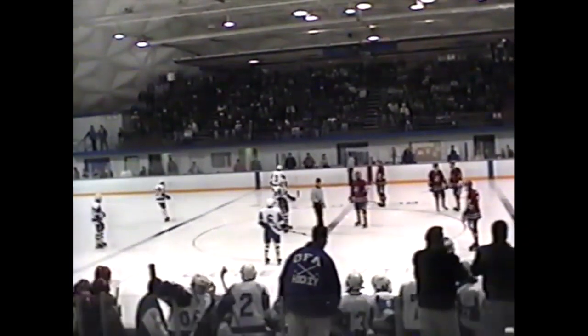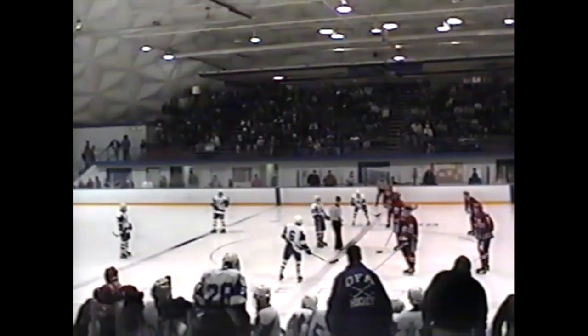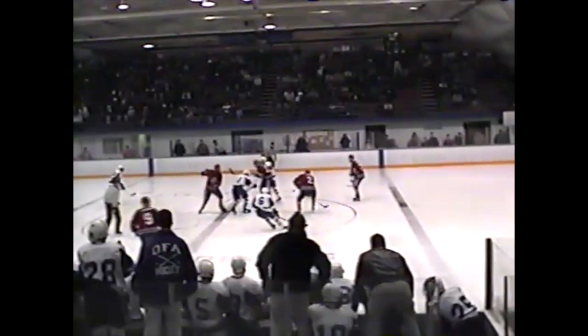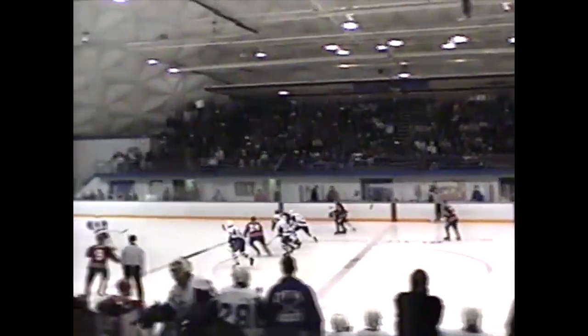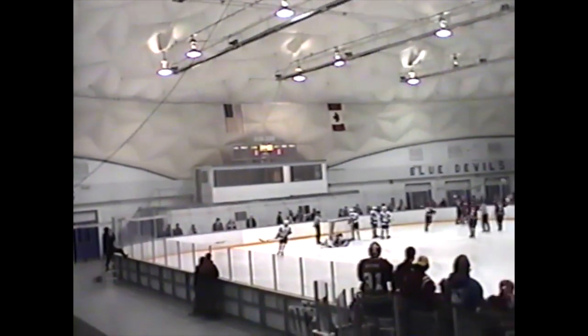We're ready to start the second period. Hazel out there to take the faceoff against Charlton — starting just the way they did in the first period. Off the draw, puck comes to Barkley. He skates it across the red line, dumps it in the zone. In behind the net. In after it is Jared Wells — Meacham takes him into the board, steals the puck. Here's Meacham, backhand in front — save made. Goes in the net! Meacham — I think Cameron came and poked it in. I think Michael Cameron's going to get it.